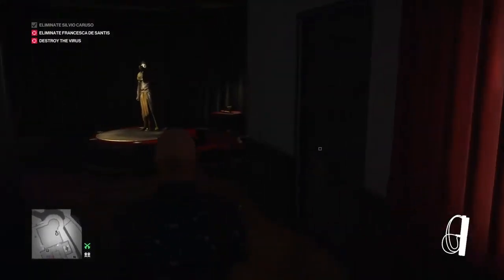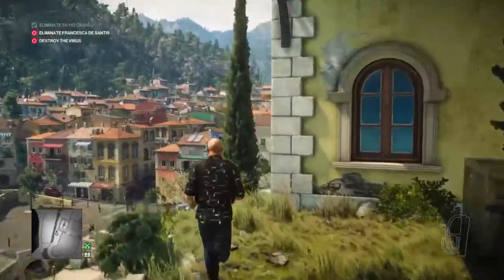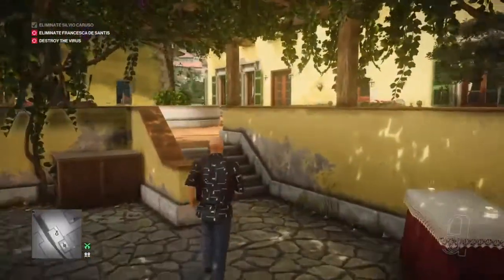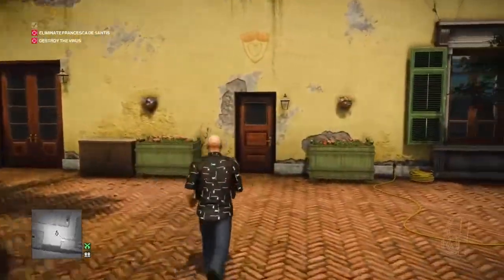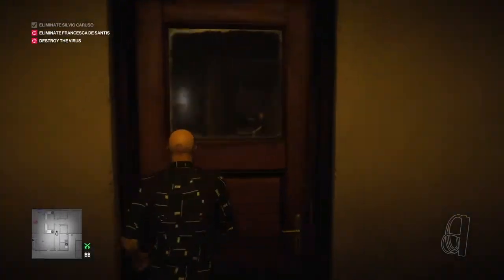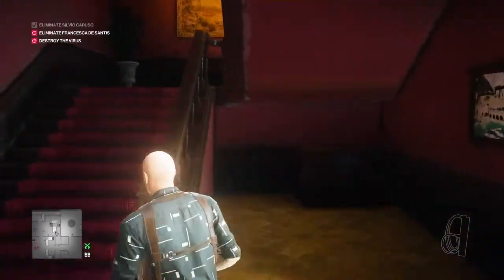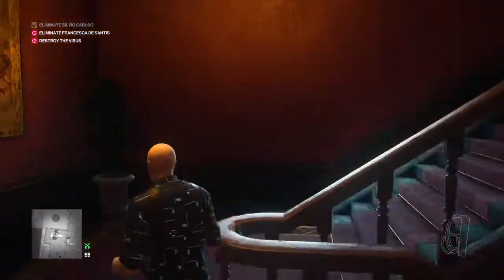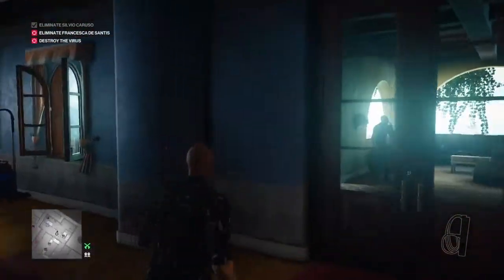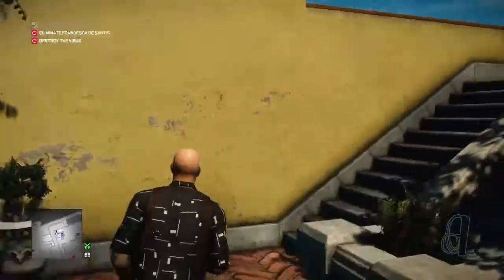We're gonna make our way back out of the observatory using this outer door, because there is a bodyguard outside both of the other exits. We've got to go around the long way. We're making our way back down the side of the observatory building and into the mansion house itself through the little side door. Keep running straight through the doors, past the maid, right to the end, up the stairs, and at the top of the stairs we're gonna hang an immediate right.